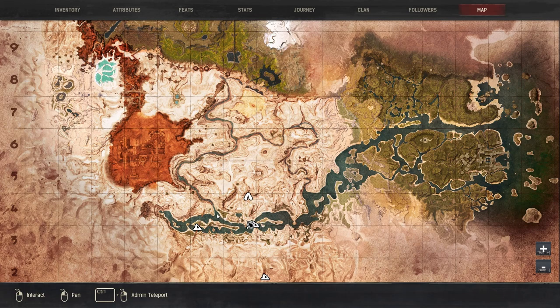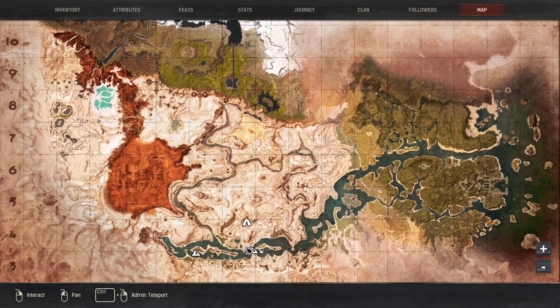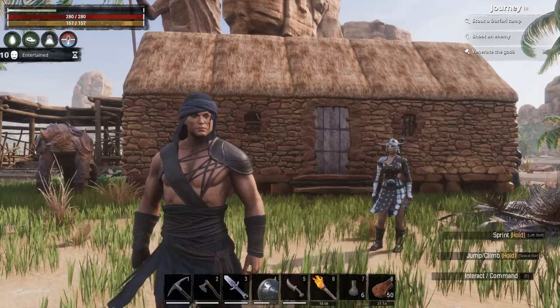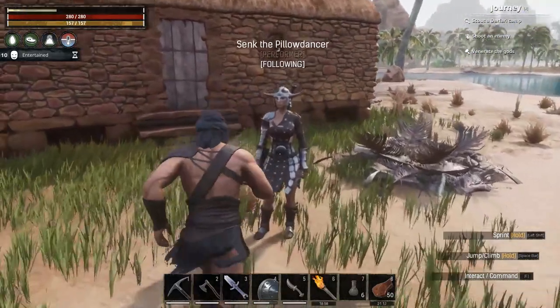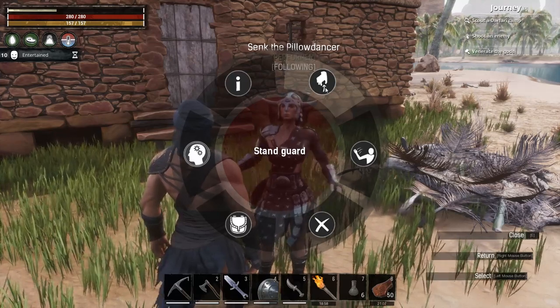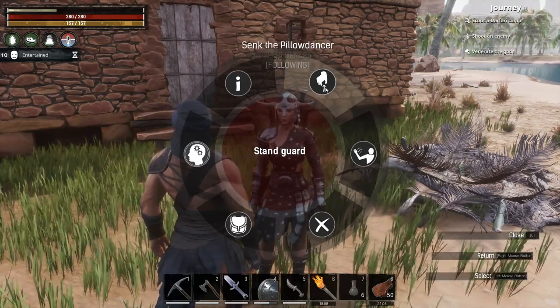Basically we're going to head along New River right to the end, go around the outskirts of the unnamed city, head in through Seper Maru, past there, go up past the rhinos and then up to get the foals. It's going to be a bit of a run — we're going to take Senk with us to protect us on the way and also to carry the foals on the way back.